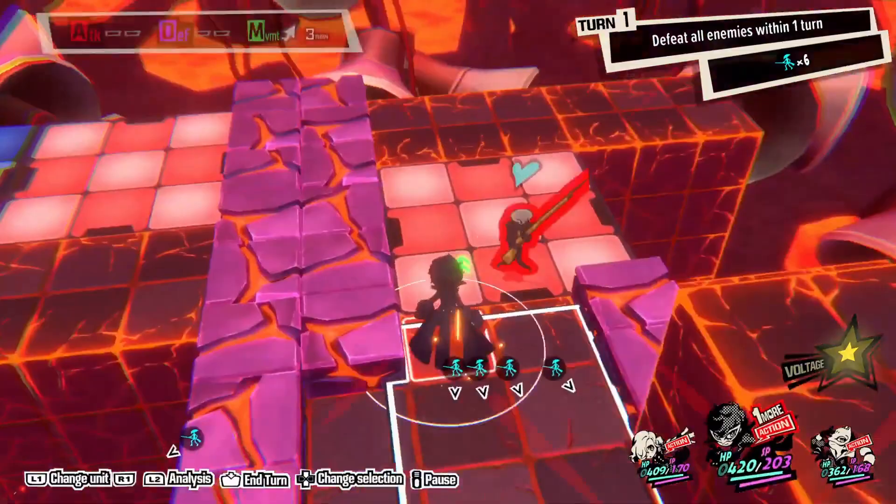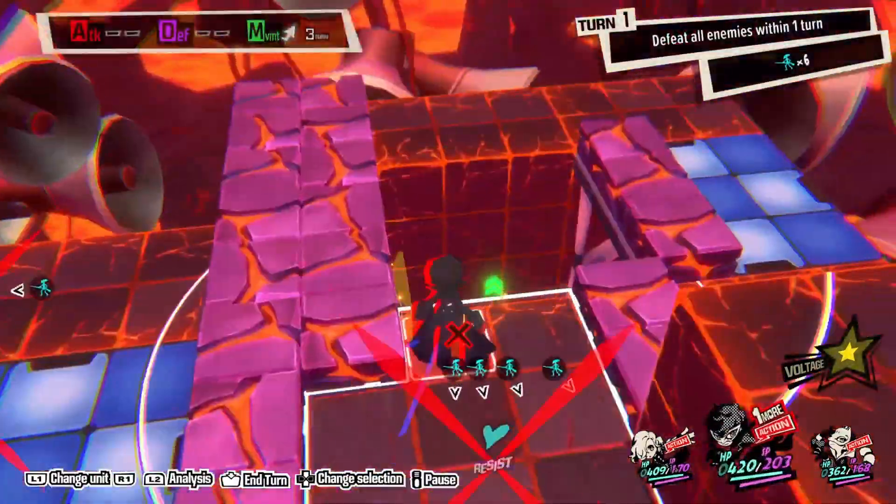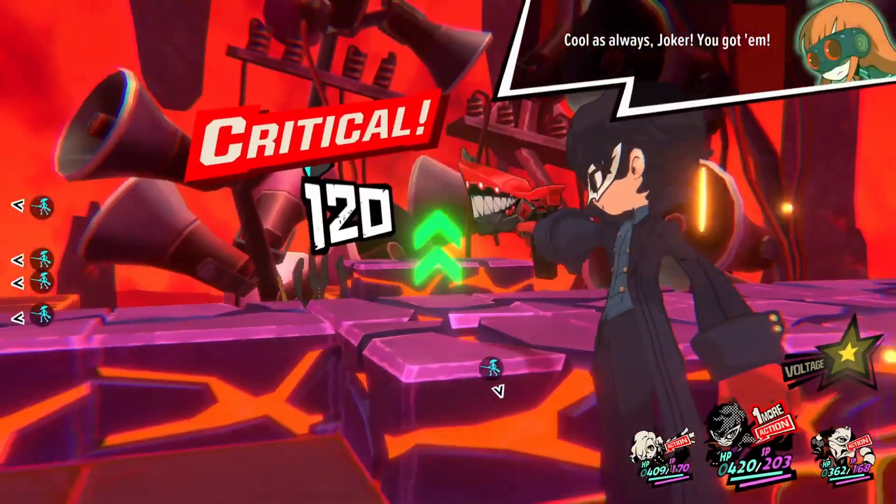Send Morgana down and have Arena raise the red elevator next to Joker, then have Morgana use Garu to knock down the enemy on the red elevator.